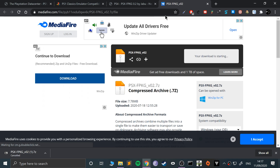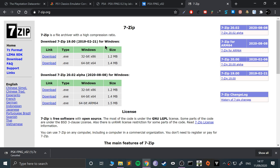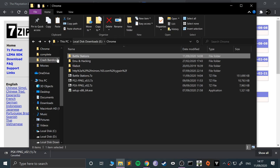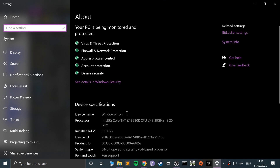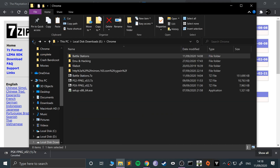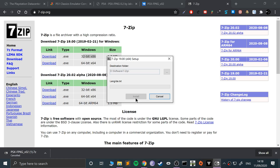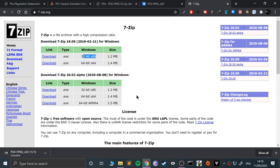You also need 7-Zip to uncompress it, and depending on where you get your games from you may need it for that as well. Select the latest stable version — 64-bit or 32-bit. You can find out which you have by going to This PC > System Properties, and it should say 64-bit OS. If you have 32-bit you are limited to that version only. Click download — it's a really simple installation process.